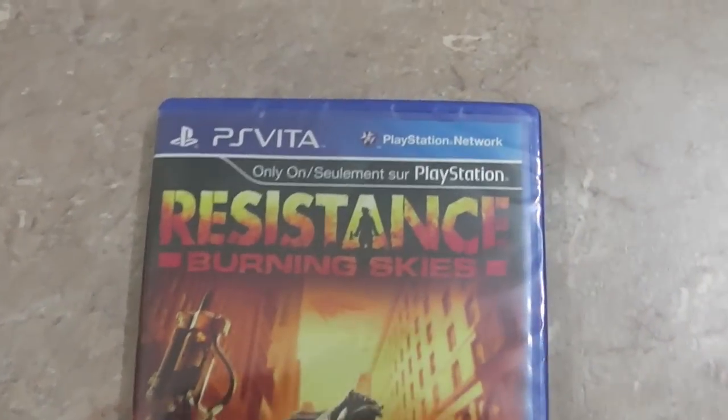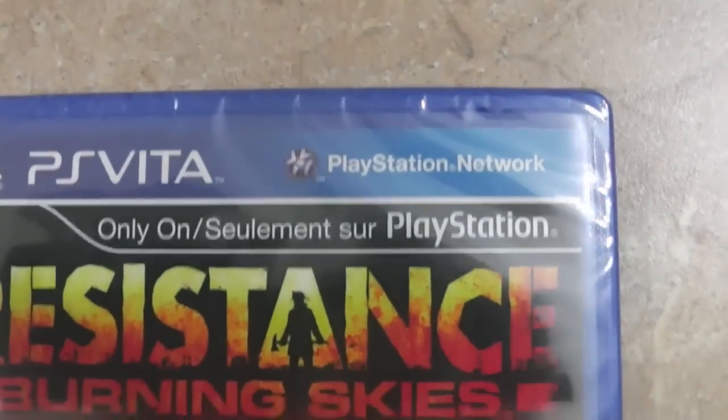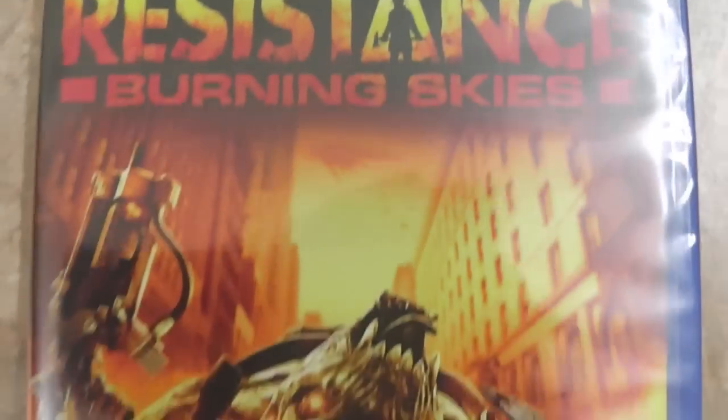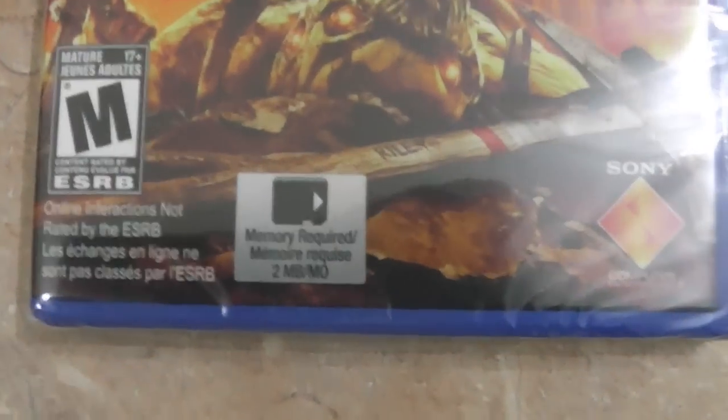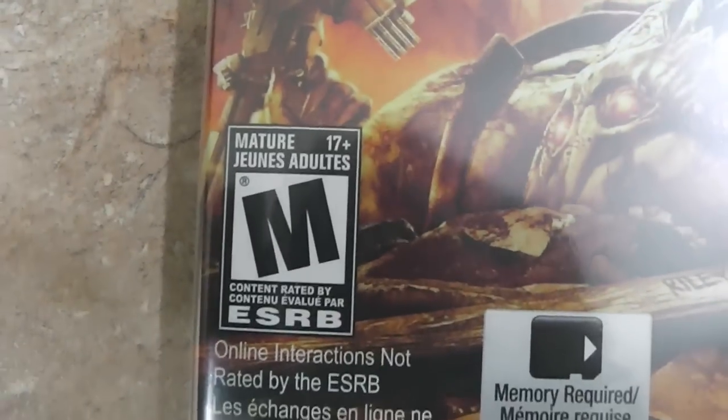But yeah, let's go through the unboxing. Over here you have the PlayStation Vita logo, only on PlayStation. Resistance Burning Skies, some cool artwork on the cover. And it's rated M for Mature.